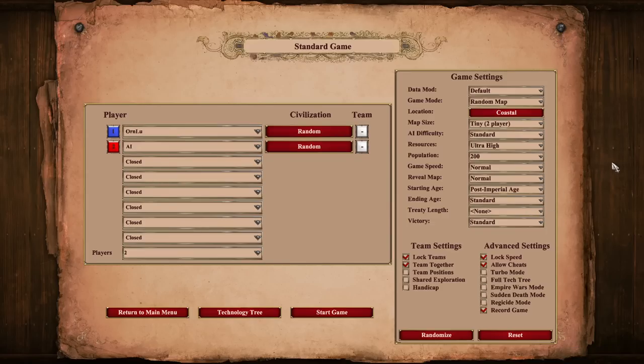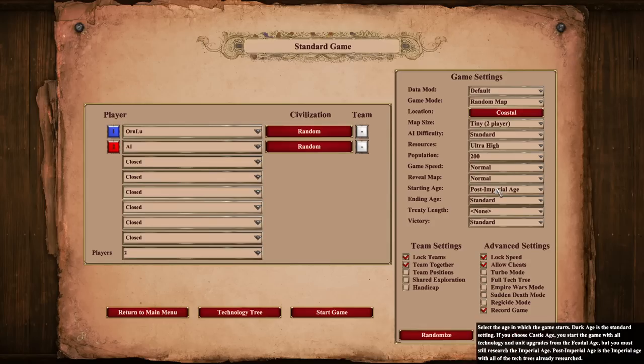Hey guys, it's Ornlu. I've been casting a fair amount of deathmatch recently on my stream, and there you start in the post-imperial age. We noticed something a little bit odd in regards to the technologies that you have researched when you theoretically have everything researched at the start of the game. So let's see if we can figure this out together.